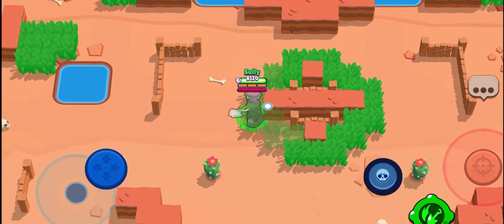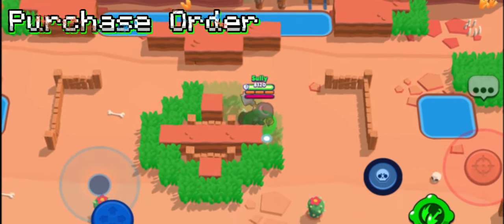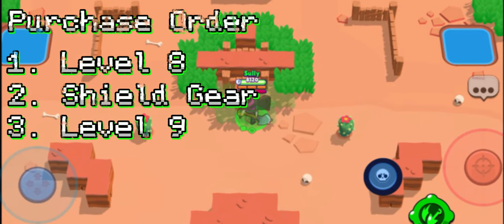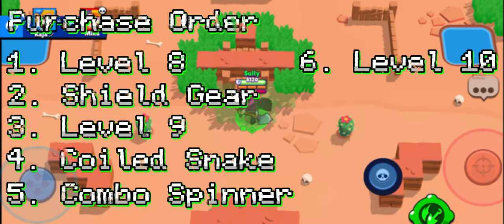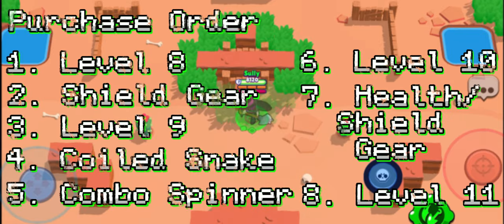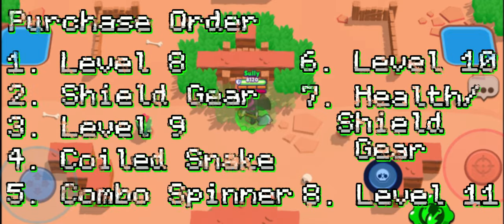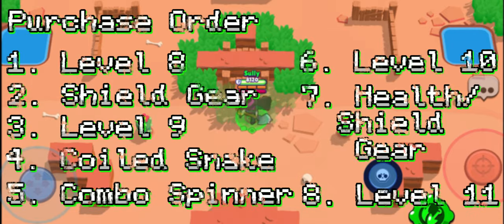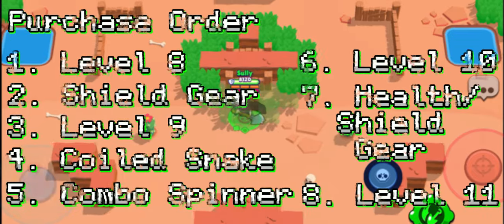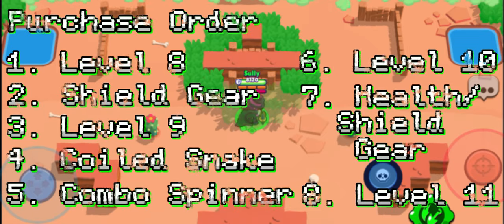As for priority for the unlocks — as not everyone will have Mortis maxed out — I would purchase as follows: get him to level 8 ASAP, then get the shield gear, level 9, Coiled Snake, Combo Spinner, level 10, health or shield gear, and then level 11. The reason for this order is because the extra health from the shield is key for Mortis as you pick and choose targets like an assassin. So your shield should always be charging. Coiled Snake over Combo Spinner because it's more impactful — it's been clutch so many times for me in solo showdown.